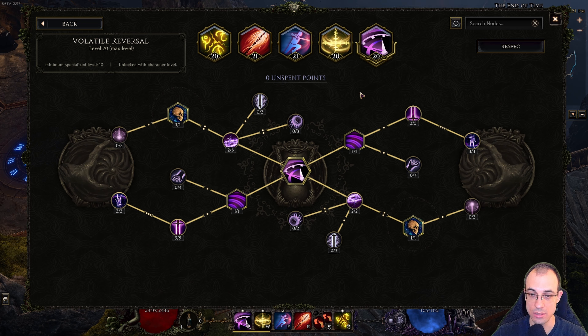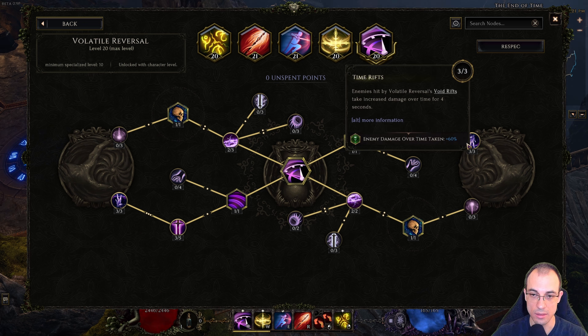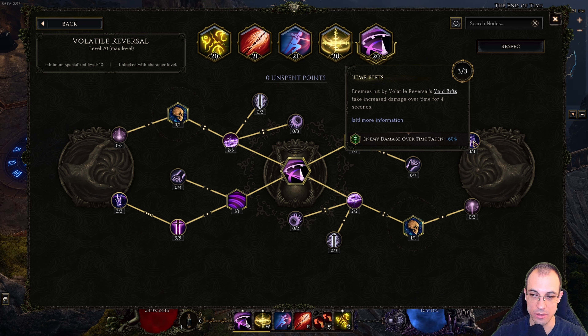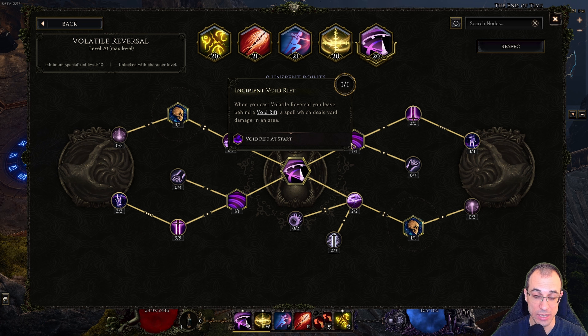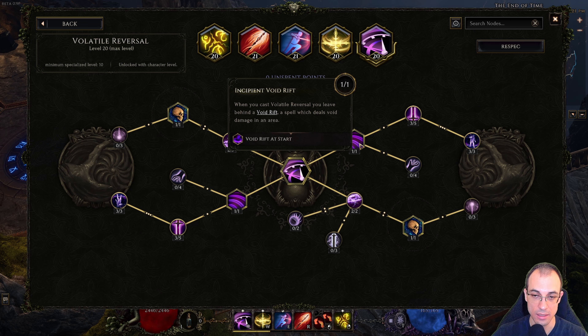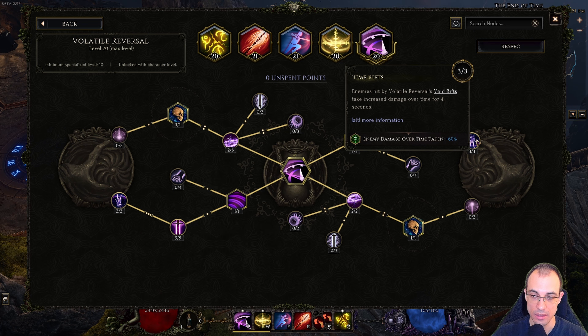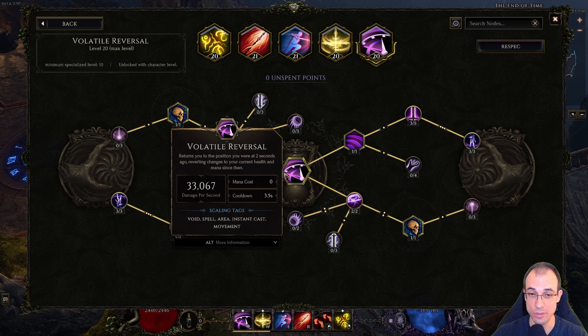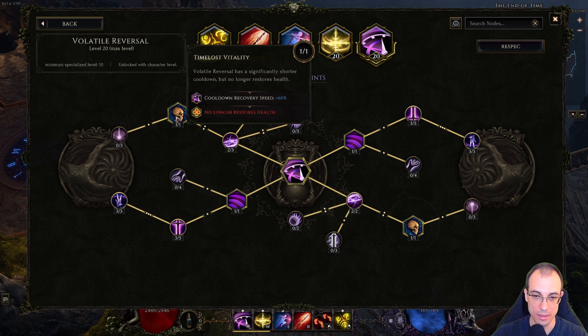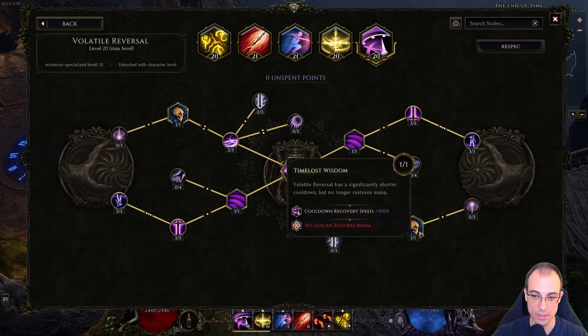Volatile Reversal is super standard as well. You really need to get this node: enemy damage over time taken +60%, and this one +30% — together that's 90%. But the best part is, if you're close to the enemy, that gets applied twice because they're getting hit by the Void Rift at start and at arrival. So that's 180% extra damage that the enemy is taking. This skill is absolutely overpowered for DOT builds especially. Get the cooldown reduction here and here.